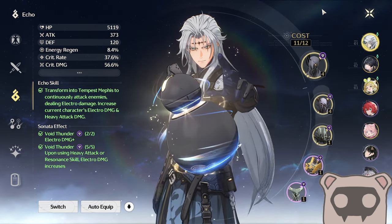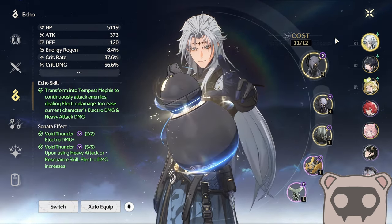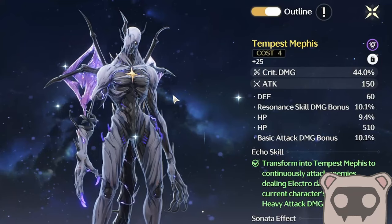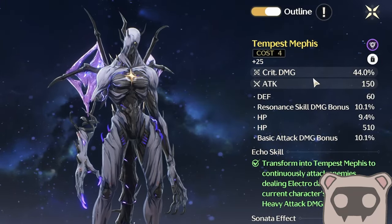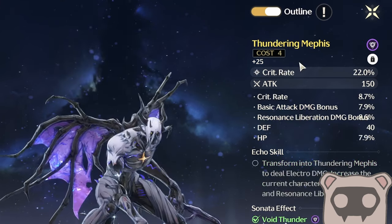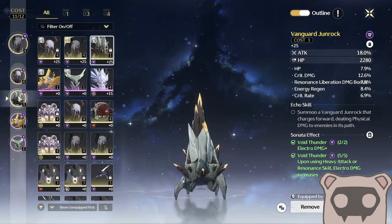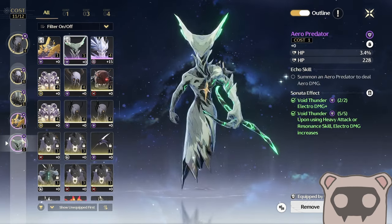We figured this out on stream a little while ago — shout out Kiko. What we figured out is that you can use two four-cost echoes: Tempest Mephus with crit damage or crit rate, and Thundering Mephus with crit rate or crit damage depending on how you want to build it, and then three one-cost echoes.